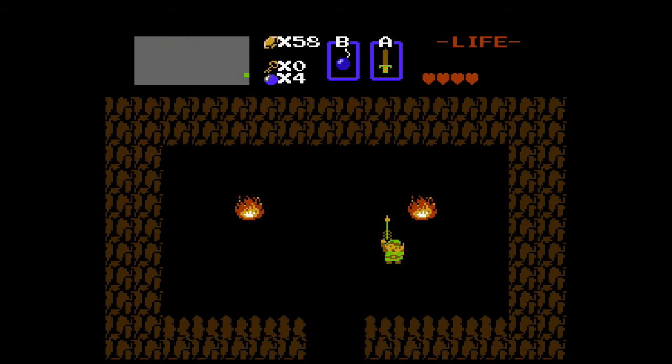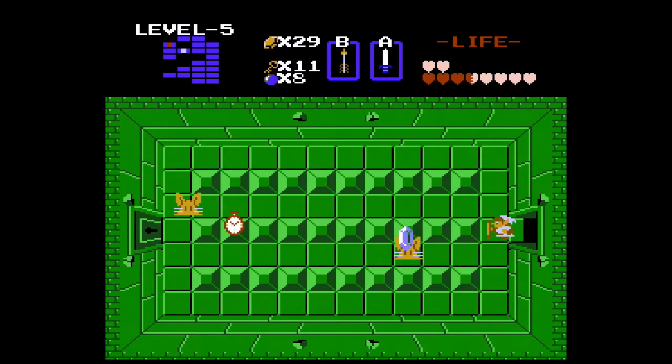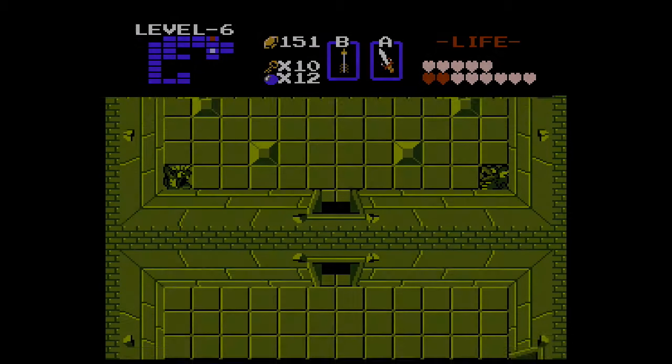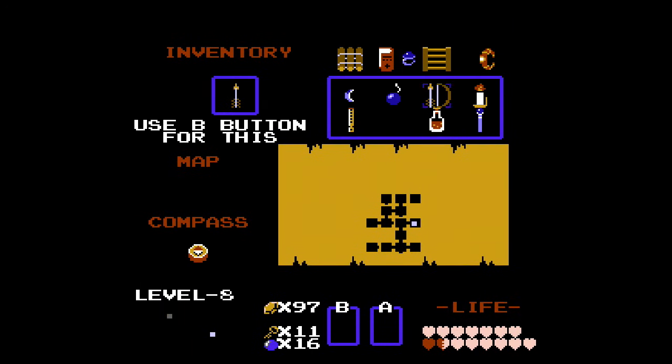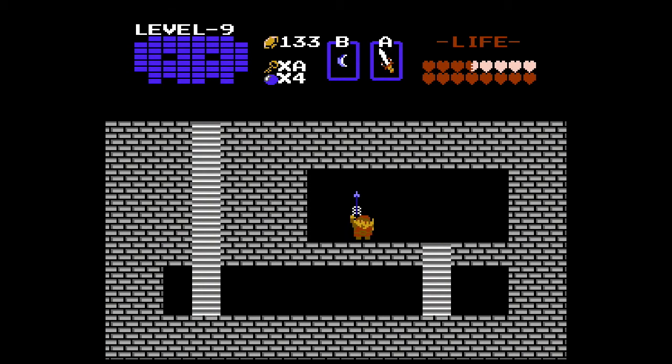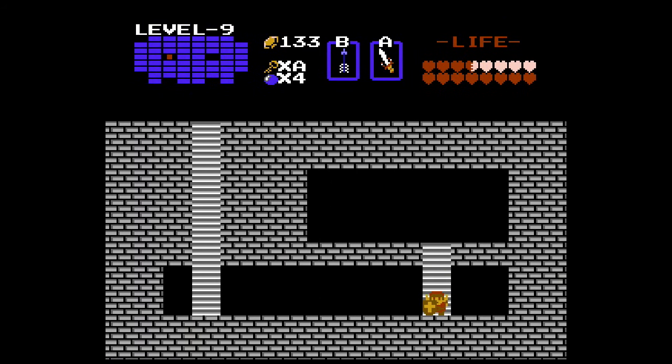BOW AND ARROW! The bow is a passive item without the arrows, and the arrows are the same without the bow — both are quite useless separately. The bow and arrow is a long range item that can kill Pol's Voices in one hit and deal damage to enemies at long range, and is also required to kill Gohma the boss creature. Fun fact: in the Famicom version of the game, you can kill Pol's Voices by shouting into the game's microphone as they hate loud noises. Each shot costs 1 rupee, with a maximum arrow limit of 255. You can later upgrade it to the silver arrow, which is required to kill the final boss.